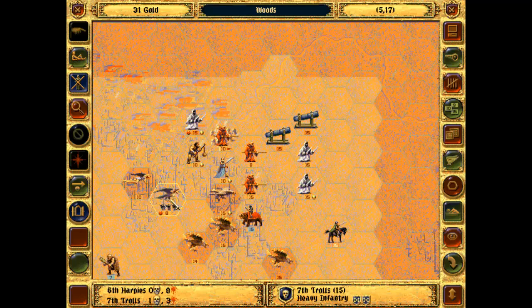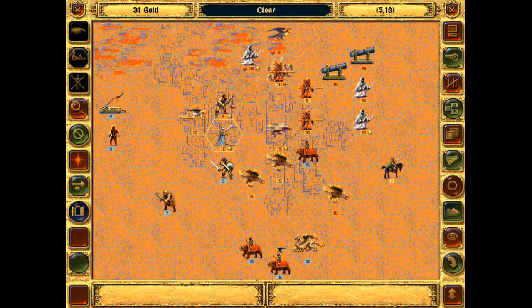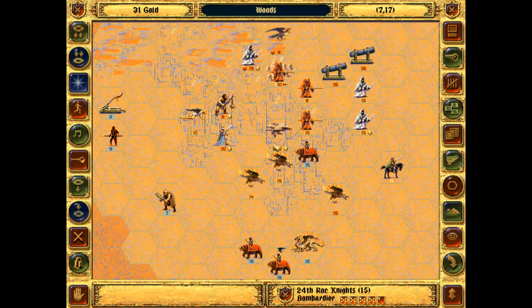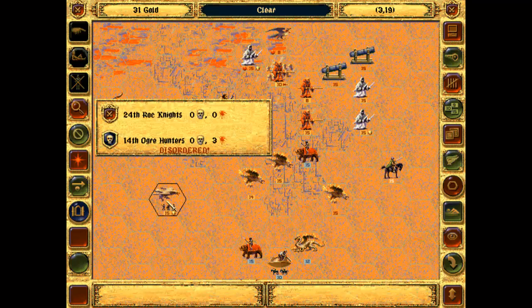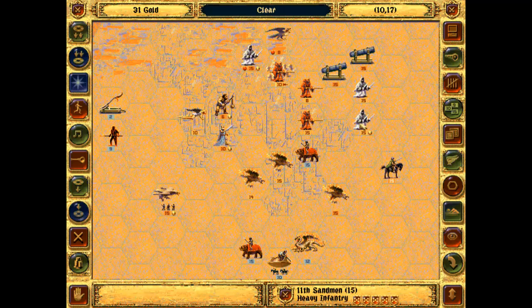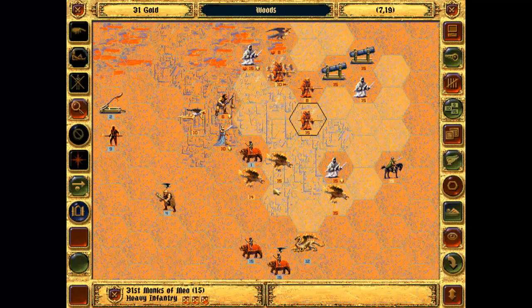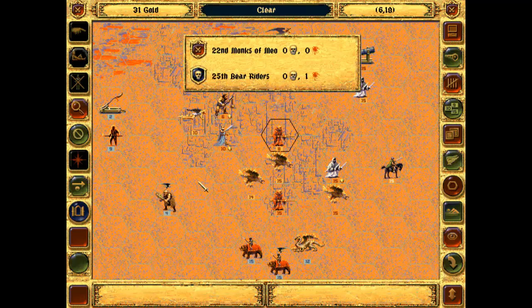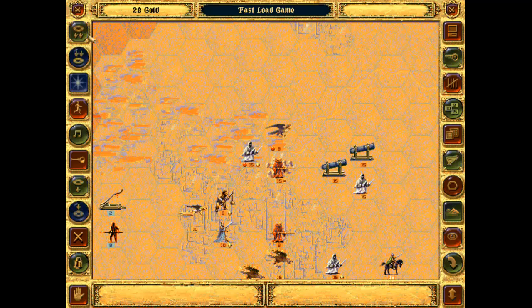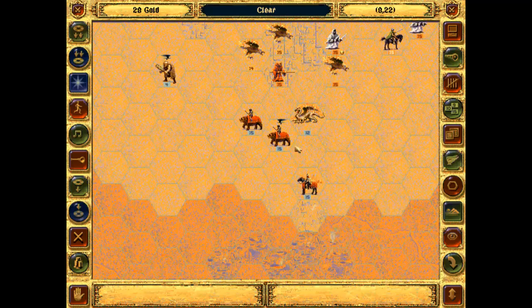Let's see what we've got here. Let's send them back to heal up next turn. See if I can do a bit of damage to the trolls and finish them off. Okay — let's recruit back up to 15. I can probably do that with the harpies if I need to. Send the sandmen down, let's see what else we're dealing with here. He's got more cavalry.